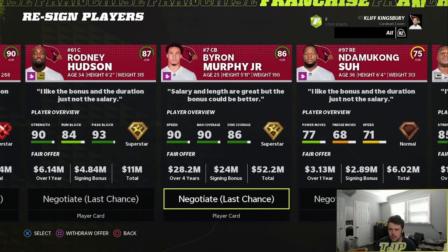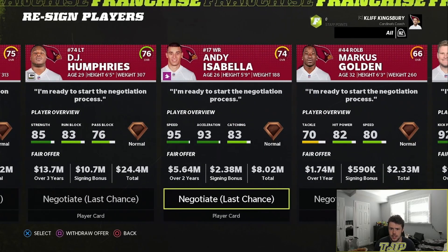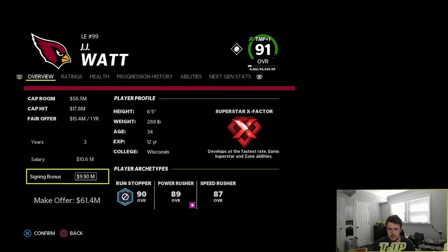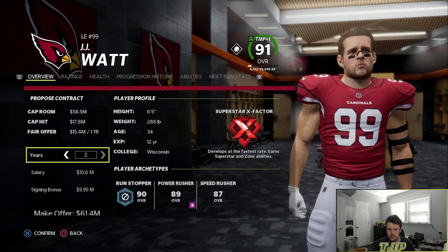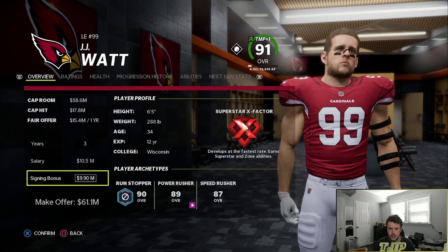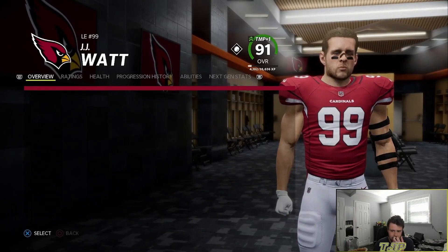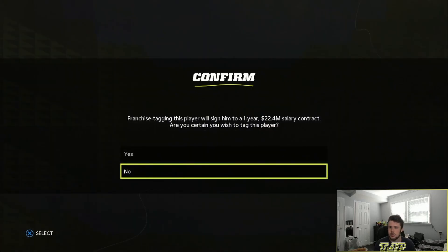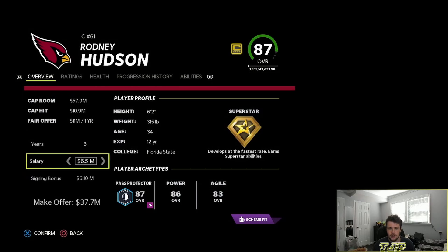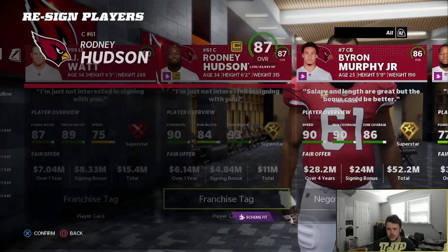We have a lot of cap — 50 million to spend, which is good, but I need to get back some of my guys. Terry McLaurin is here in free agency, AJ Brown too. Aaron Rodgers — do we sign Aaron Rodgers? I don't know. I got Rodney Hudson back, lost J.J. Watt, but we get Aaron Rodgers. Which means I'm going to try to trade Kyler Murray.